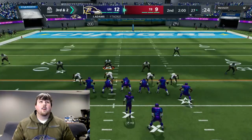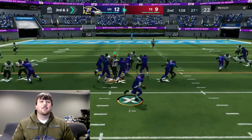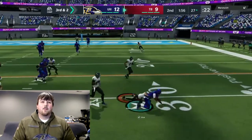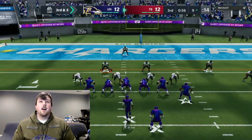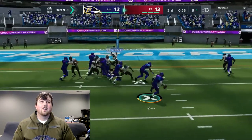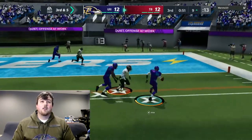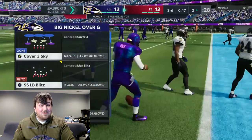Diggs has this again — touchdown, Stefon Diggs. Touchdown machine. It's third and two on the edge of the red zone. We get a big defensive play — let's go. Then it's third and five — can we force a turnover? We don't, but we do stop them from a touchdown. We'll take it.